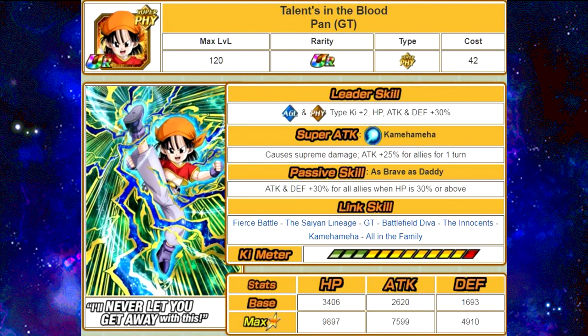This card is a little bit underrated. She's really good on a Mono Physical team, and on a Mono Heroes team she can be useful. It's really that passive skill — Attack and Defense plus 30% for all allies when HP is 30% or above — you rarely go under 30%. Attack buffs are super useful if you're running really powerful cards, especially with a 120 leader. There was actually a Reddit post stating that you will do overall more damage with a card that gives an attack buff over a card that's a hard hitter. So don't take her lightly — she's super good on a Mono Physical hero team.